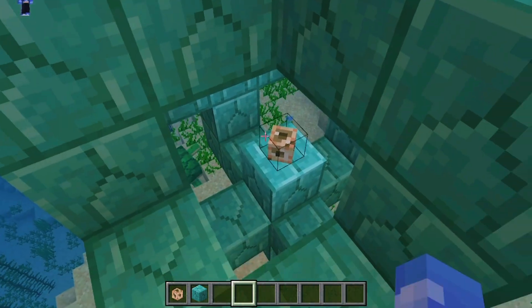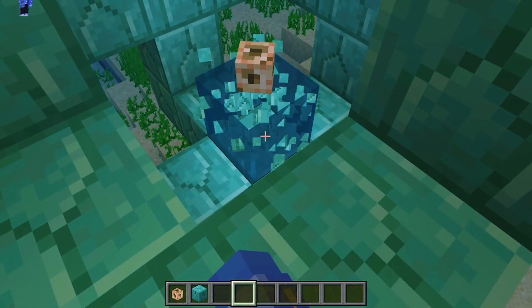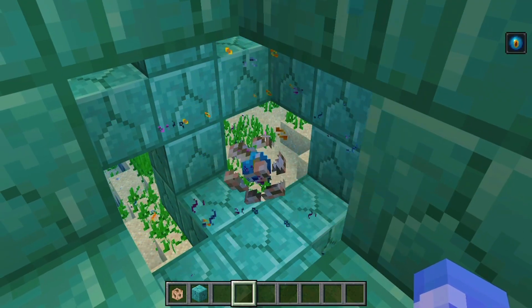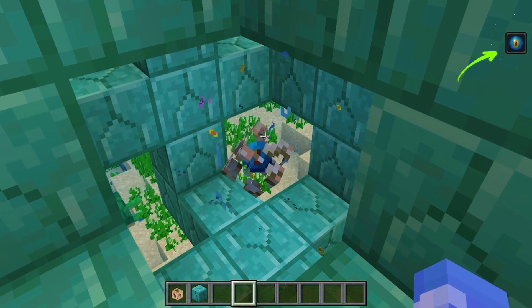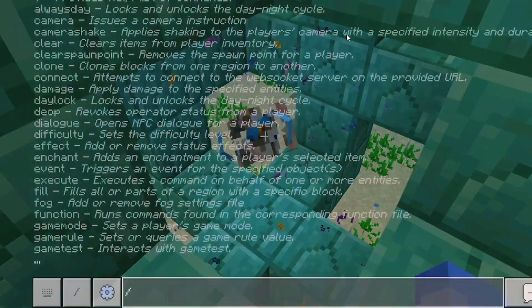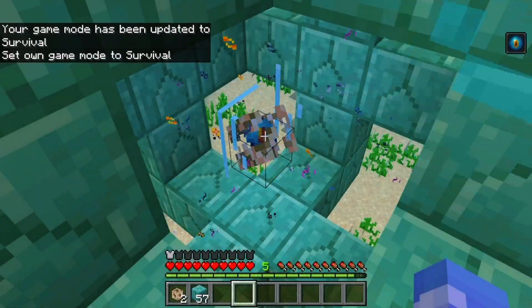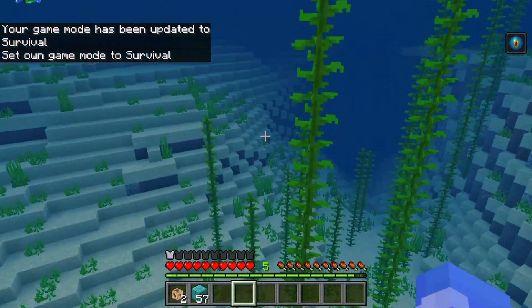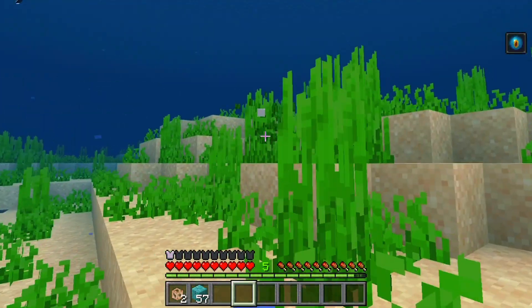Once the frame is complete, place the conduit right in the centre. You'll know it's active when it starts glowing and the conduit power icon appears on your screen. The conduit provides conduit power to all players within its radius, allowing you to breathe underwater, gain underwater vision, and even haste.